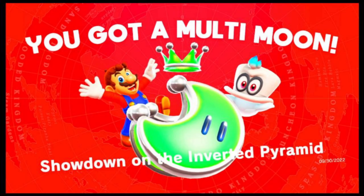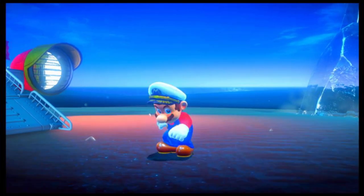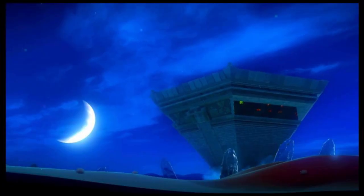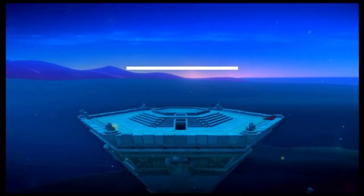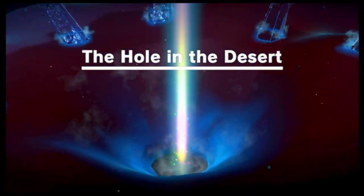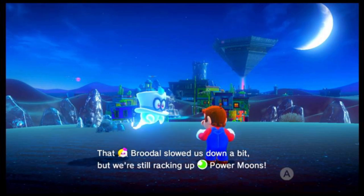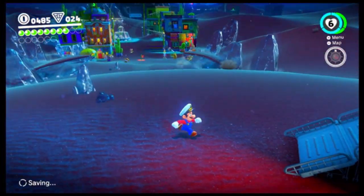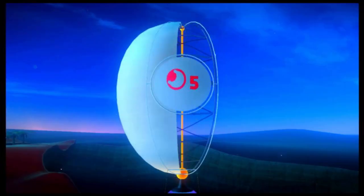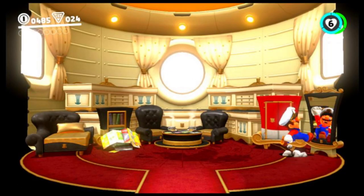Showdown on the Inverted Pyramid. Does this mean we get to go to another world? It's just supposed to be out of the ground. We have to get a certain amount. That boss slowed us down a bit but we're still racking up power moons. Pyramid, Bowser, great. I really like this music, surprisingly. Eight more moons and then we should be good to go with that sail.